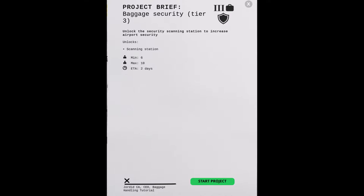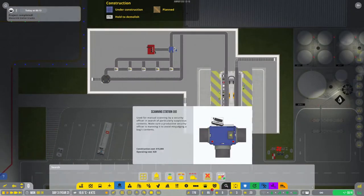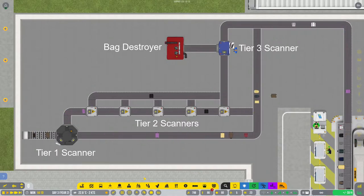Baggage security tier 3 will give you access to a scanning station. This station is staffed by a security officer who will manually check any bags that flow through it. Upon unlocking this project, you should modify your baggage security so that all bags are scanned by the tier 1 scanner. Rejected bags should then flow through each of the tier 2 scanners. Any bags rejected from the tier 2 scanners should be manually checked by the security officer at the tier 3 scanner, and if any bag is rejected at tier 3, it should then be sent to the bag destroyer.